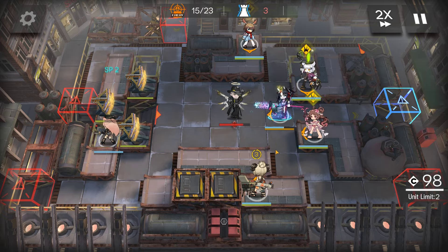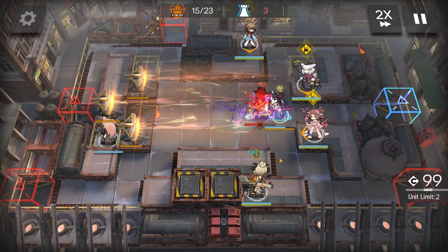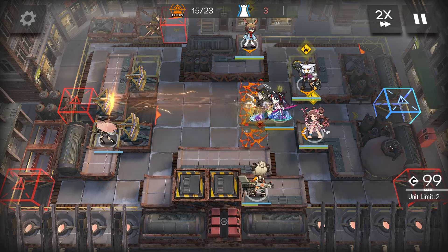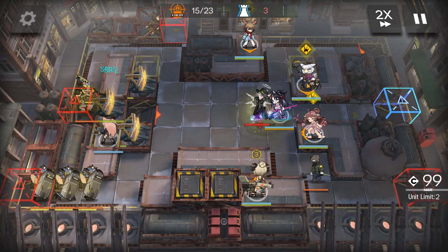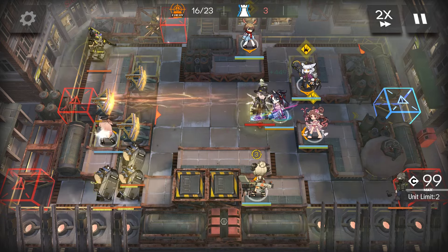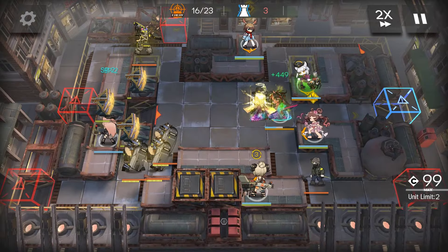In phase two, make sure the vent is active before his skill goes off, as it will lower his attack and defense. Otherwise, whoever's blocking — GG, they're dead. So in phase two you have two options: either blast him before he can activate his skill, or have enough healing and defense to survive it.